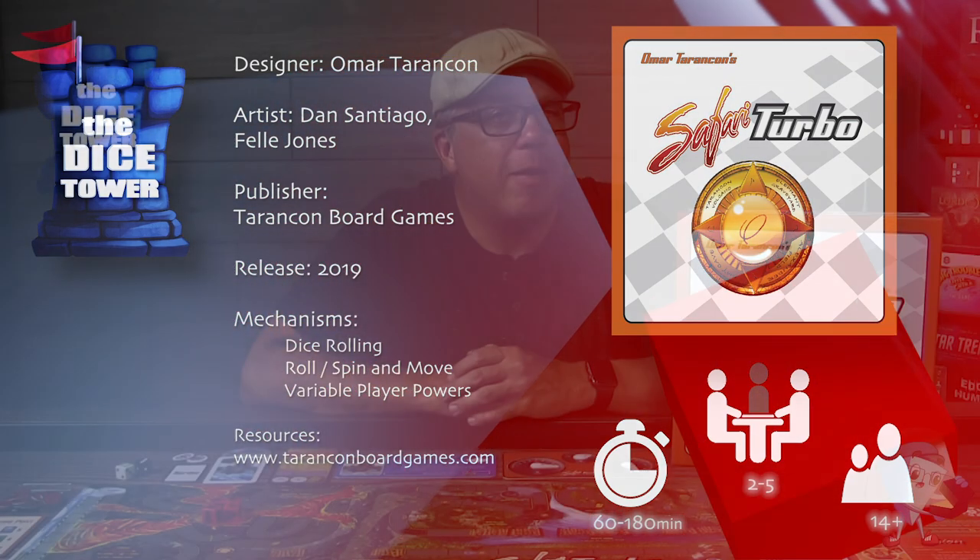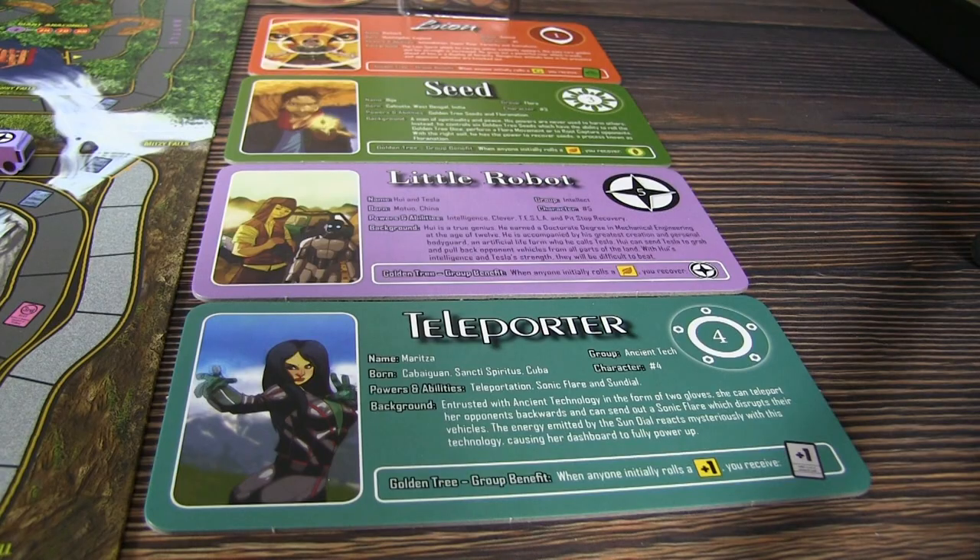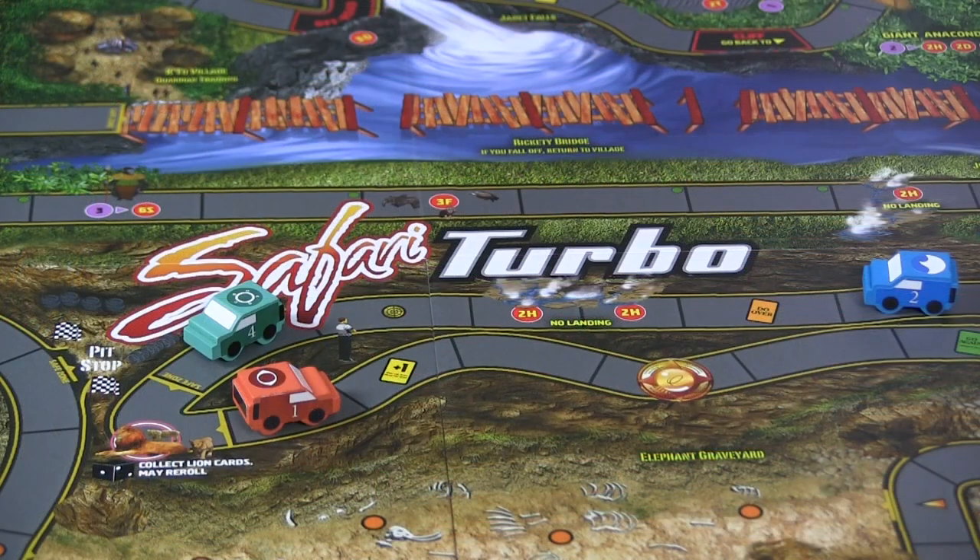You have been chosen to participate in a car race on a hidden magical island. The island has transformed you into a specific character with unique powers and abilities. You must use them to help you win the race, and the object of the game is to be the first player across the finish line.